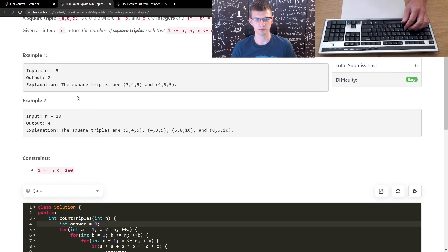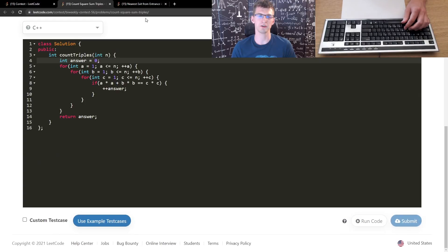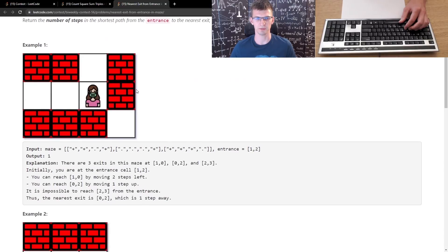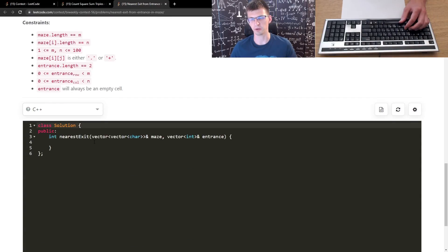Running the code, and without even waiting for the verdict — because I assumed it's correct — I moved to the second problem: Nearest Exit from Entrance in a Maze. Given a grid, you need to find the shortest path from one cell to any border cell. From now on I will mainly stay quiet while past-me implements something. The solution is of course BFS.